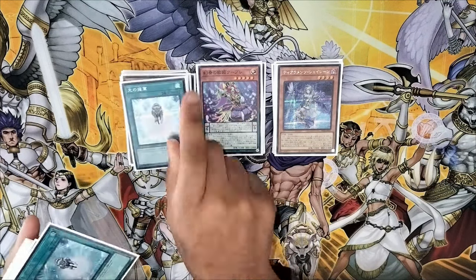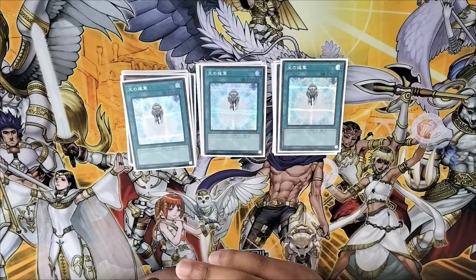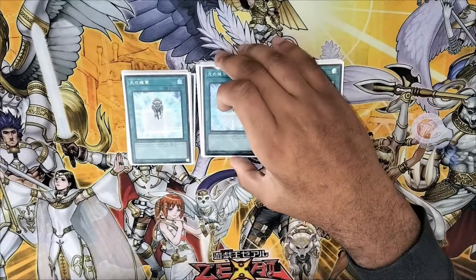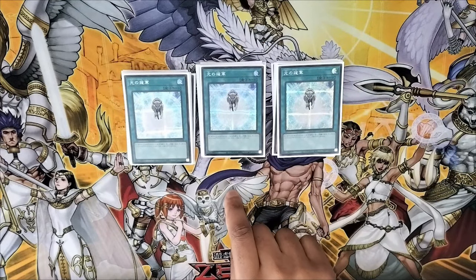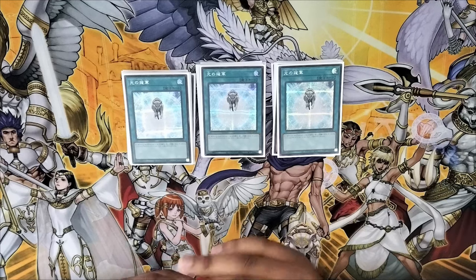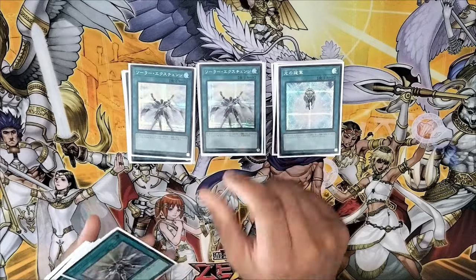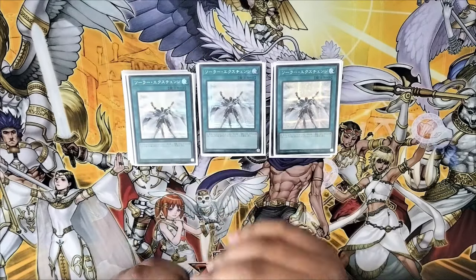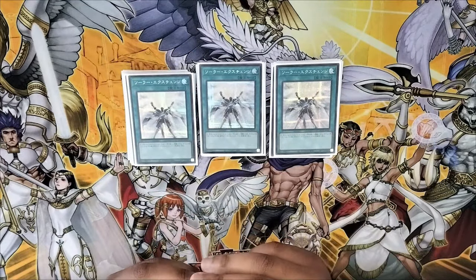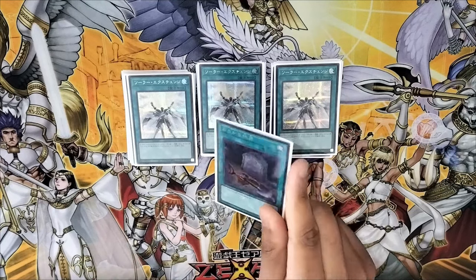For spell cards: the mandatory searcher, send three and then search for a Lightsworn monster. What you search really depends on what you have in your hand. If you mill three and one of them is a Lightsworn monster, you add Dragon of Lightsworn because it becomes a one-card combo. Otherwise you search depending on what's in hand. Solar Recharge — get those dead cards out of your hand, draw two, and send the top two cards of your deck to the graveyard. Mandatory three-of.